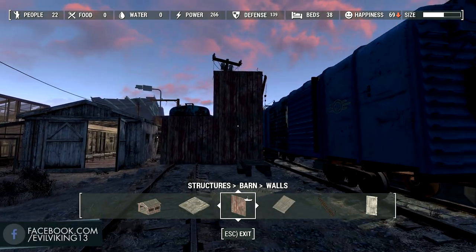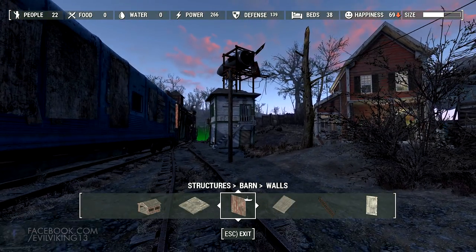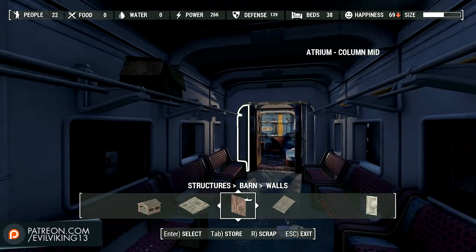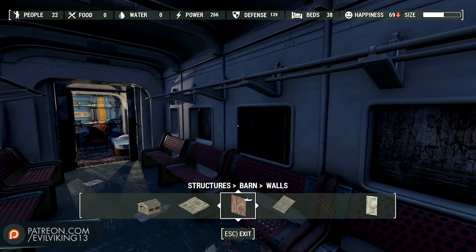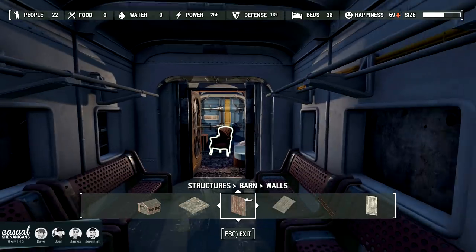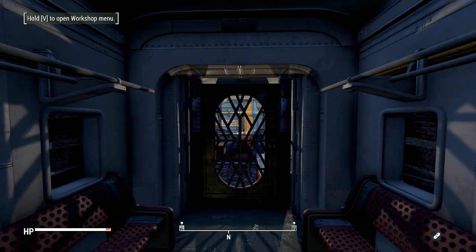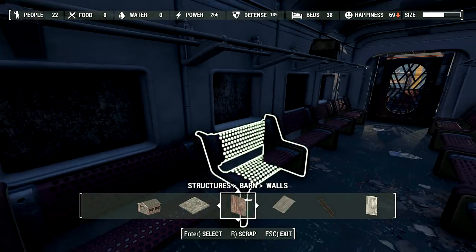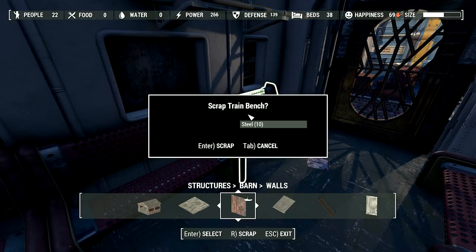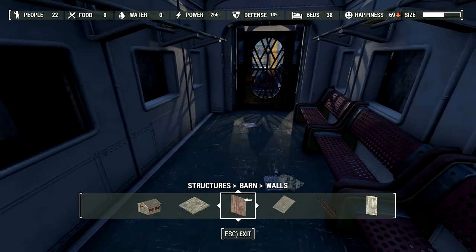I've covered a number of areas so you guys can't see them — that's what these gigantic wooden walls are — because I don't want to spoil the whole settlement. Today I'm going to turn part of this passenger car into a dining car. I'll show you how that's going to work. First let me close up this door. I made a number of these benches scrappable — it's actually called 'train bench' — so I'm going to scrap exactly half of these.